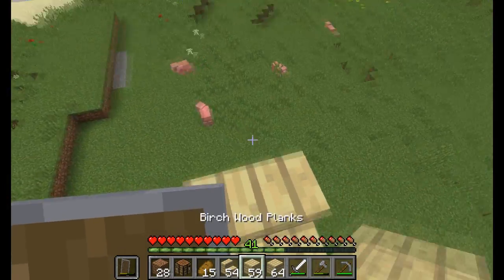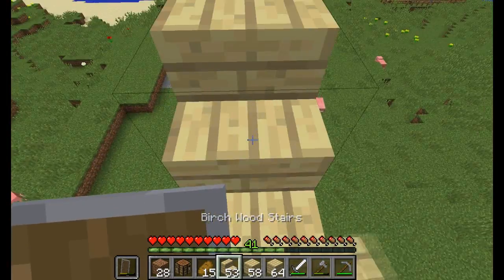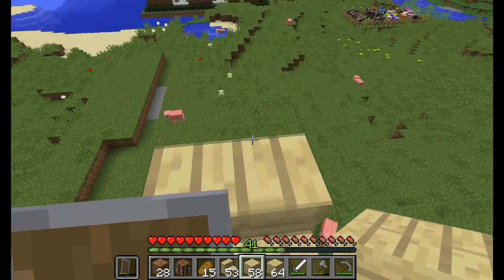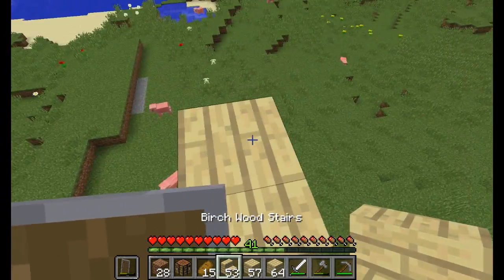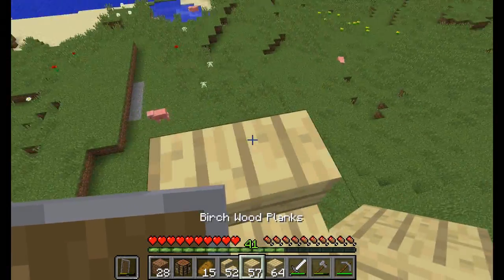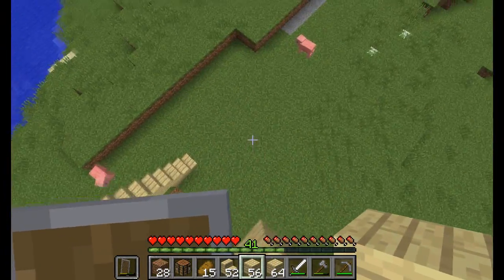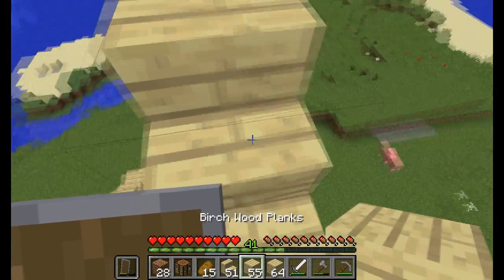So one, two, and then this is gonna be number three. And I'm gonna use smooth sandstone for that, because I do like how smooth sandstone is. And since I found a desert, we won't have to worry too much about running out of sand anytime soon, because there's lots and lots of sand in the desert. A lot.